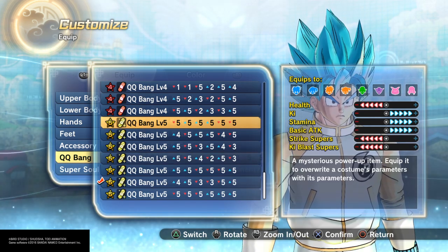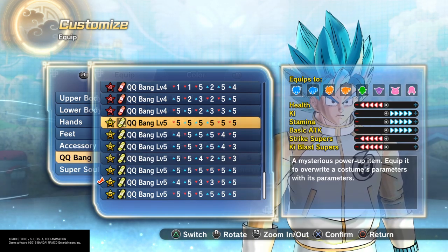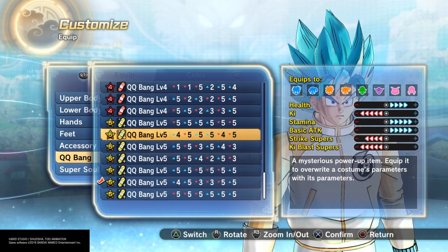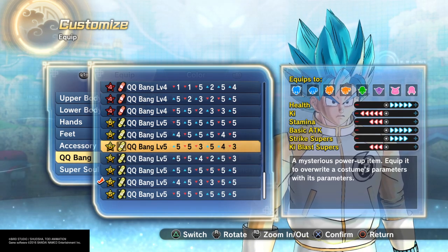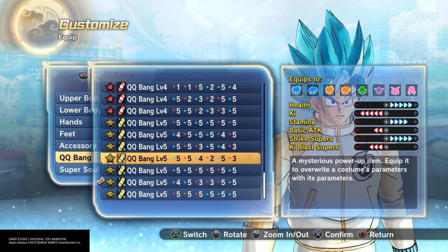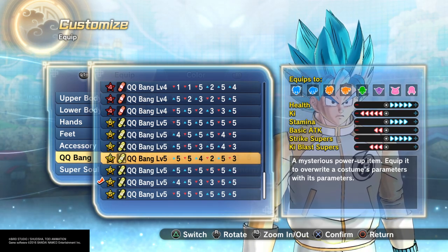This QQBang is probably useful for the Namek race. And this example right here would probably work for Majin male if you are a melee type. This one should also be a melee type as well, but your Ki is going to go all the way down and your stamina is almost all the way down. This one is also strike supers, so if you like strike supers, that's definitely a melee character build.